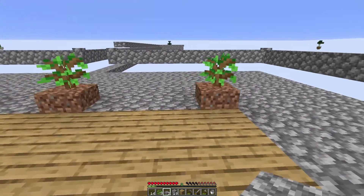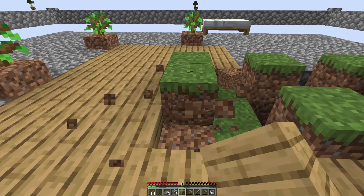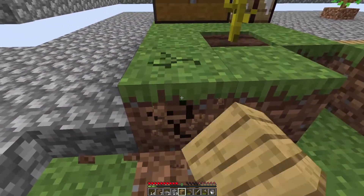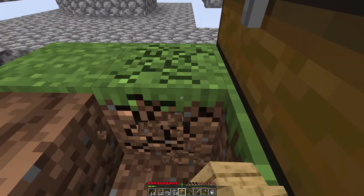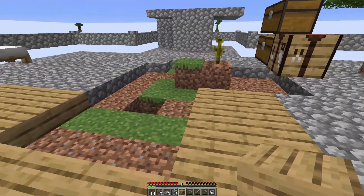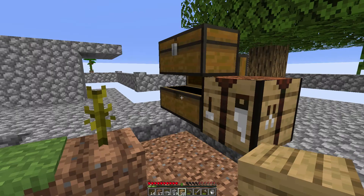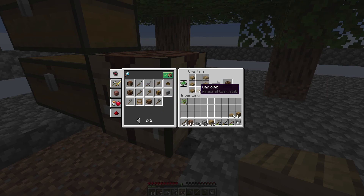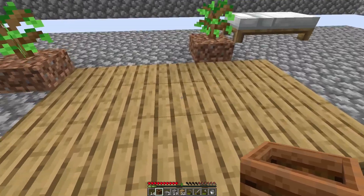The next thing we need to work on is getting our crops set up, but to do that we need more dirt. We can remove a lot of this but we have to remember to keep some grass blocks and let it spread as we take this down. We've got enough melon to get us by for now. If we take some of the wood we have we can create composters - half slabs here - and take our extra saplings to create some dirt. Let's put one down right there.